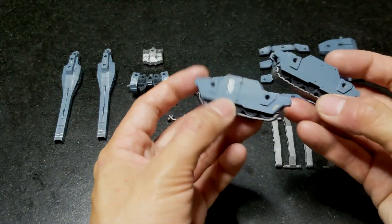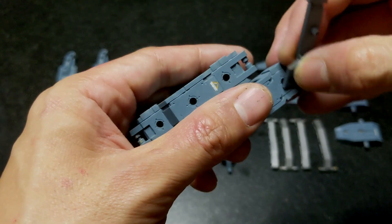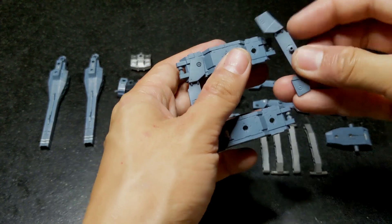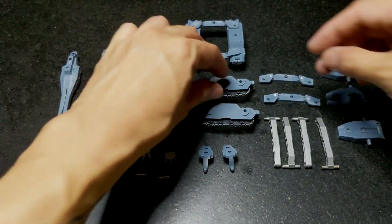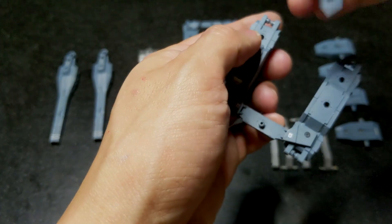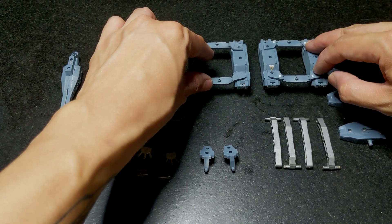Now let's start with the body of the tank. For every two sets of treads, you want to join them together with these — like so — and then this way, like so. Prepare one and then prepare your second one, like so.